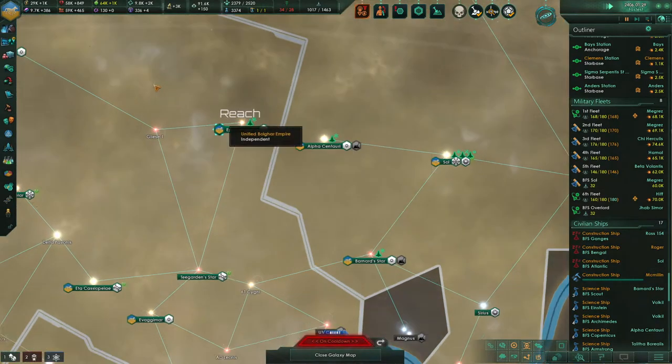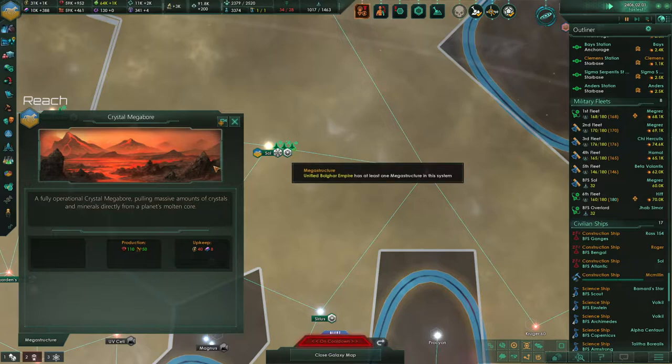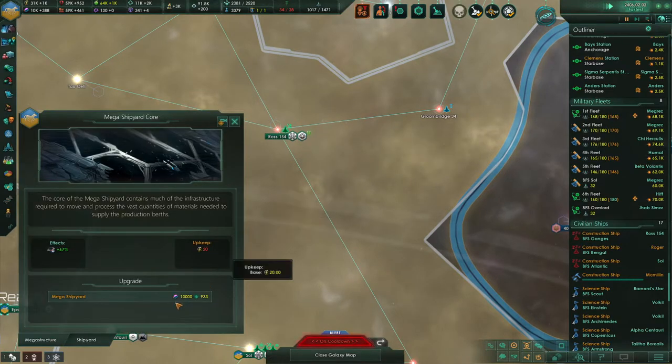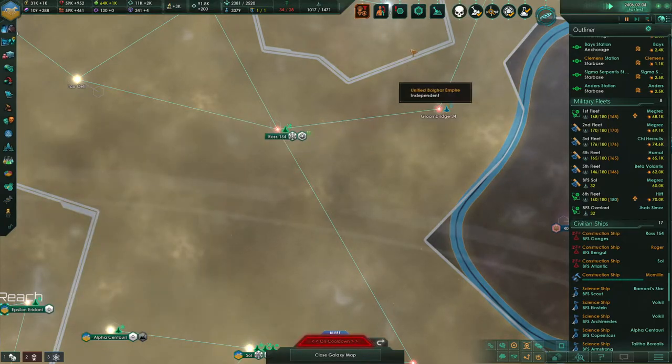Now we just need to finish that thing and it'll be done — means we could probably start planning another megastructure somewhere. Scientific breakthrough achieved — get the mega shipyard done.